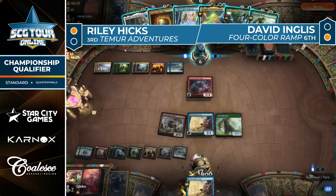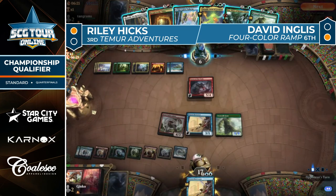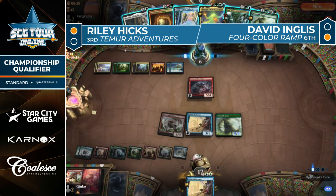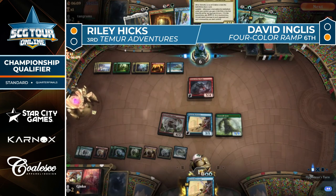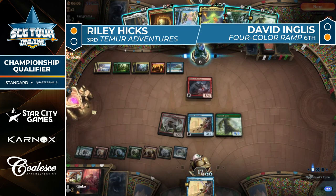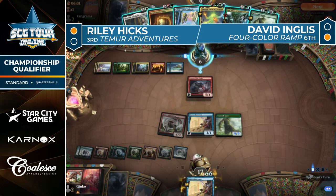Untapping with Terror of the Peaks and Omnath in hand. You can go Omnath, Riverglade Pathway, Escape to the Wilds, play an extra land and trigger Omnath. Or go Omnath, land, Fertile Footsteps off Beanstalk Giant, hit a land guaranteed, trigger four mana, then cast Escape to the Wilds or Kenrith and give everything haste — a million different lines. It's just so stupid. David Ingles actually just has lethal if one thing goes right.